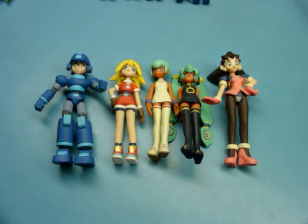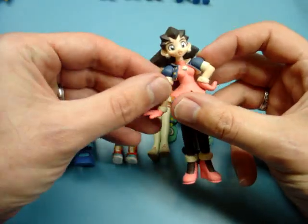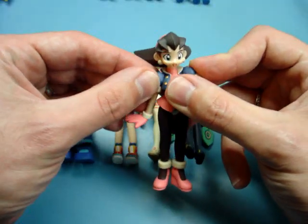This week I wanted to cover Yujin's Rockman DASH series. This was a series that came out around 2001 — these were gashapon, so they came in little capsules and were 200 yen each, which at the exchange rate back then would have been less than two dollars. They're fairly detailed and somewhat poseable.